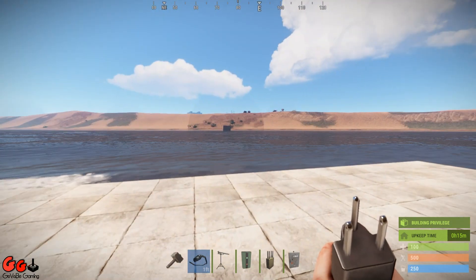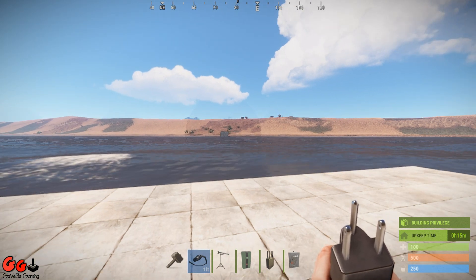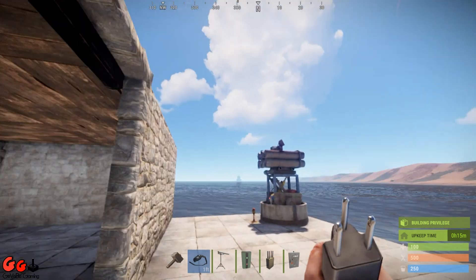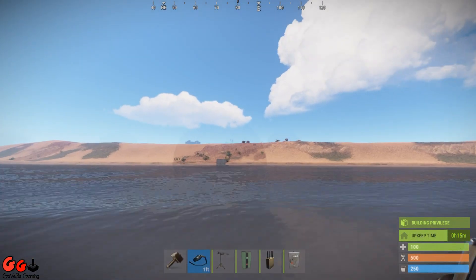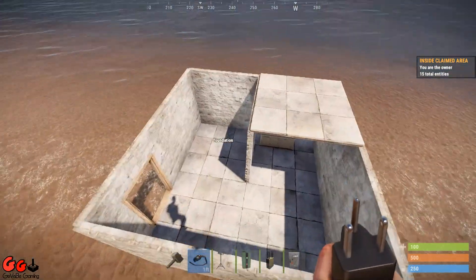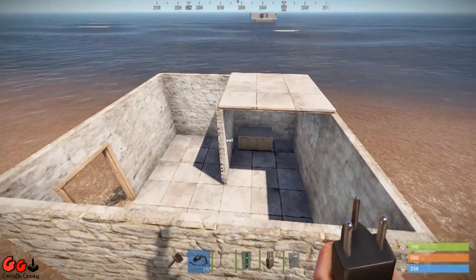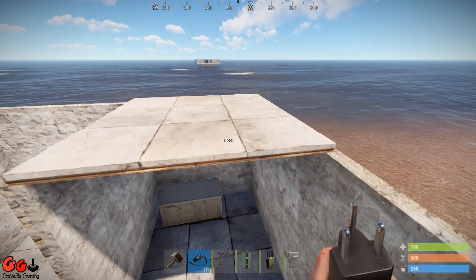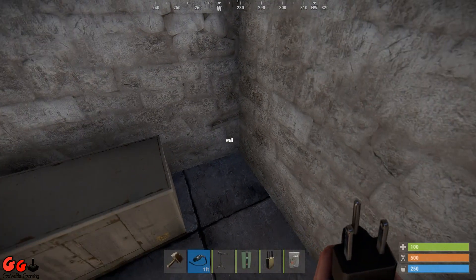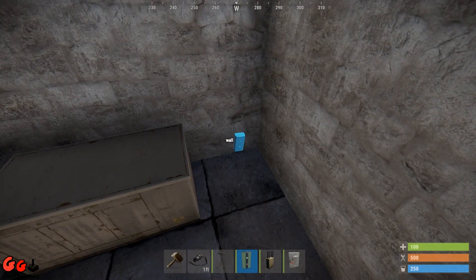Over there on the shore, that's going to be our remote way of turning the SAM turret on and off when we fly overhead. Let's noclip over there and I'll show you what we're going to do. The base on the shore could be a fully constructed base or one that looks raided, as long as the main components are sealed off and safe. You're going to need a power source — we're going to use our trusty generator again.